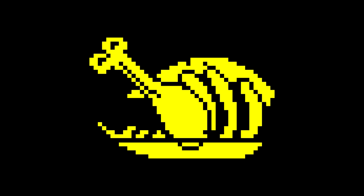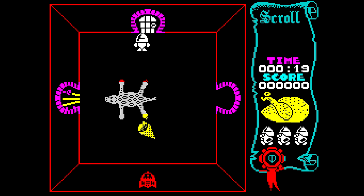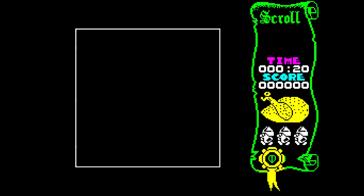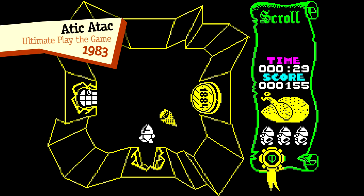There's another particular type of health meter that's a little unusual and kind of rare, but it's definitely my favourite. I call it the chicken-o-meter. Now essentially it's just a fancy health bar, but instead of being a boring rectangle, it's a visual representation of your vitality. The first game to feature one is Attic Attack by Ultimate Play the Game, the studio later known as Rare.